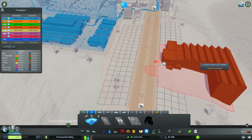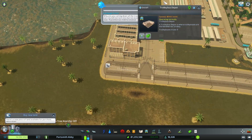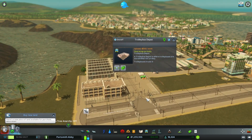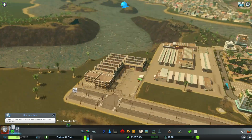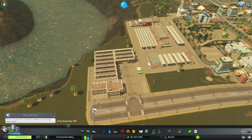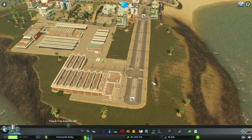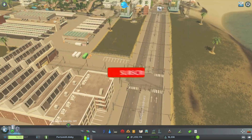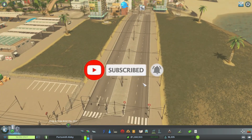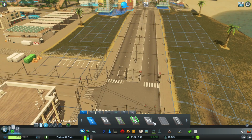I just added the trolley depot. It's a pretty big building, but it is connected to the road, so we are basically able to connect trolley cars anywhere on the map that has the trolley roads. As you can tell, there are power lines over the roads, so you have to make sure you're using the trolley car roads.